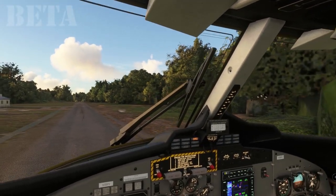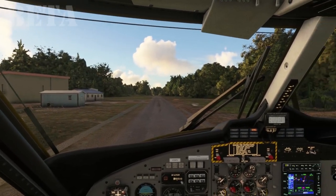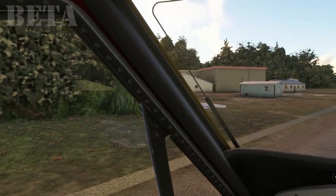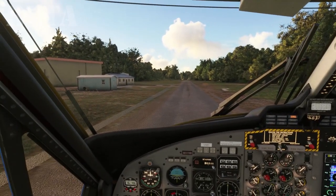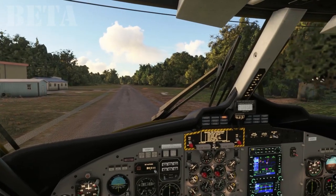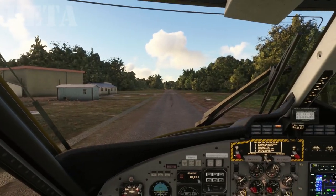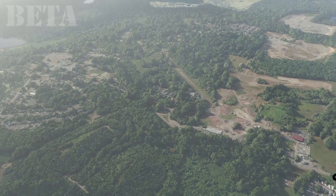Okay, time for another short excursion in the Twin Otter. This one's going to be much more hands on. We're in the Pacific Northwest in Washington State. This is an airport called Black Diamond, which I think is some sort of mining community. It doesn't look much from the ground but looks much better from the air, so it's really well in the scenery.